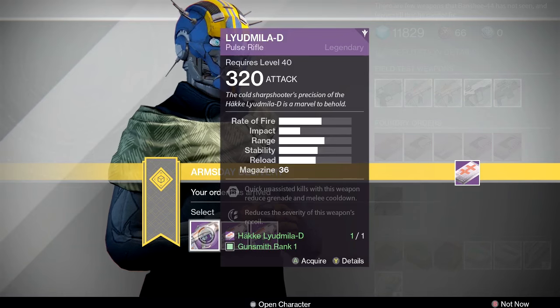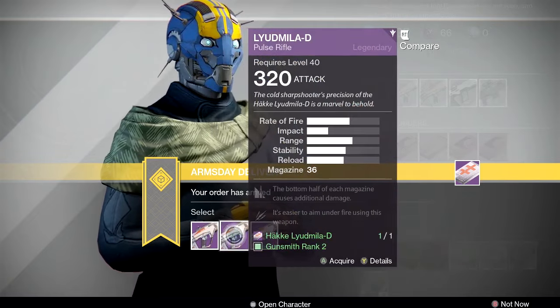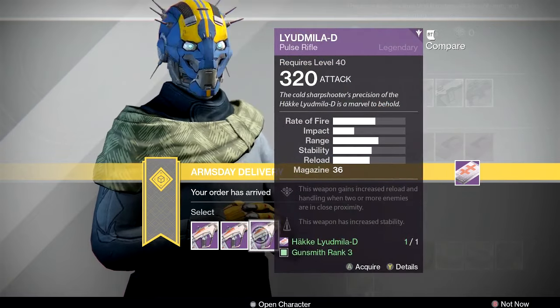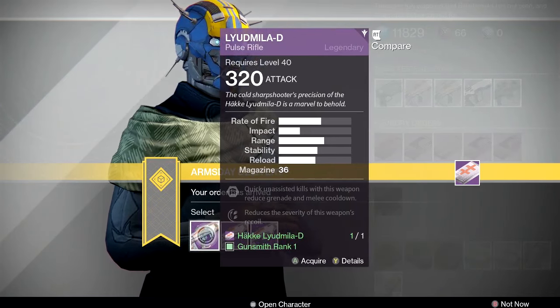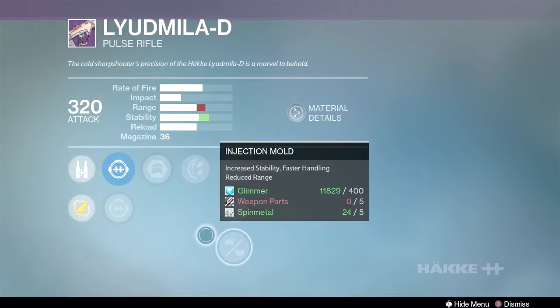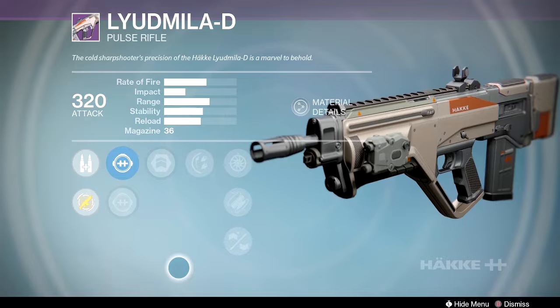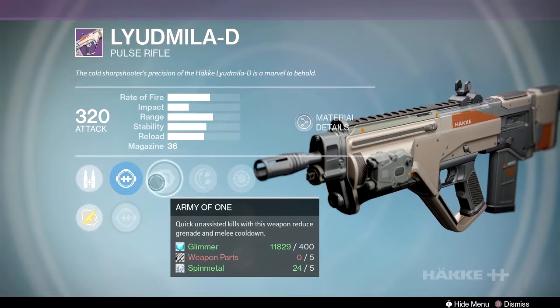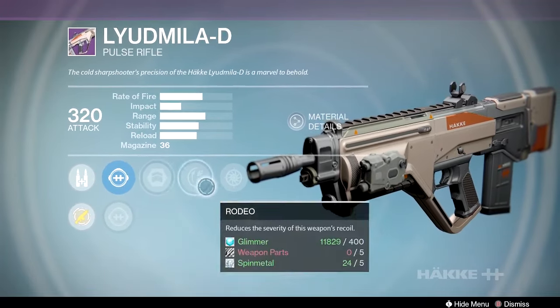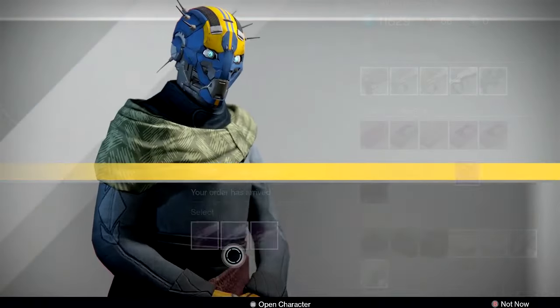If you're picking up the Judith this week, pick up the first package. Moving on to the Lyudmila-D — this is a bonus package I've been holding on to for a while, looking for a specific roll. I want headseeker, feeding frenzy, hand-laid stock — I know I like that combination from my Herja-D. The Lyudmila didn't quite get there.